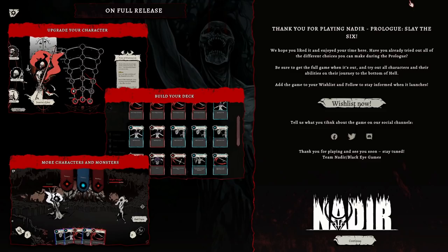Be sure to get the full game — you can try all the characters, their abilities, and journey to the bottom of hell. Add the game to your wishlist. Build your deck. More characters and monsters. I love the conceptual base system.